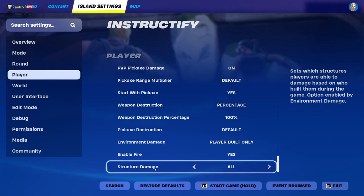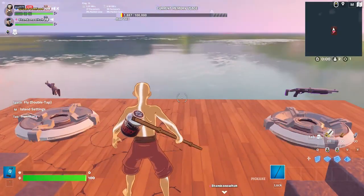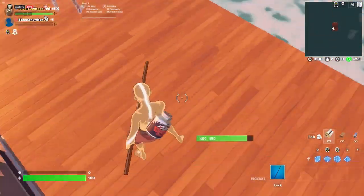The second one, you want to change Structural Damage — it's also gonna be on All — so all you want to do is change it to Enemy and Self-Built. Now you don't gotta do anything, it's gonna save automatically. So when I escape and I start the game, you can see you can't break it anymore — it's indestructible.